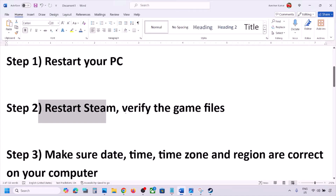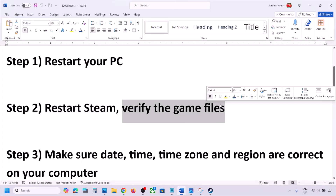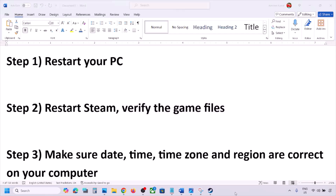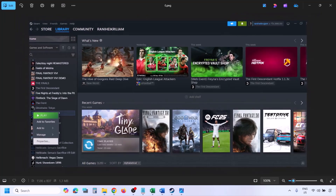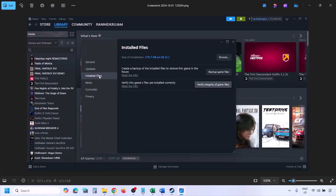If you are still facing the problem, the next step is to verify the game files — this is important. Go to Steam, click on Library and find the game in the list. Right-click on the game, select Properties, go to the Installed Files tab, and click on Verify Integrity of Game Files. Once verification is 100% complete, launch the game and check.